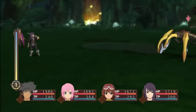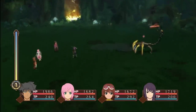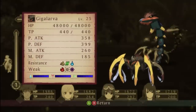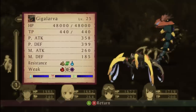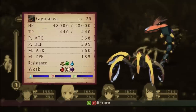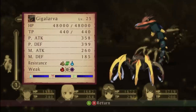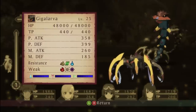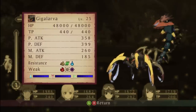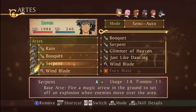We are playing as Raven for this fight. You'll want to start off by using a magic lens on it. The secret mission for this battle is: with Raven, you need to make Raven use Serpent on the water pool just as Gigalarva is sucking up the water, because that water heals him. Anytime you see Gigalarva start going towards the water, use Gold Water and Serpent.